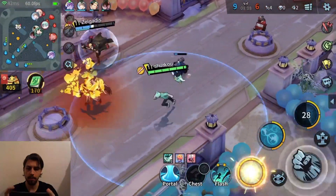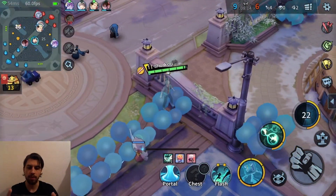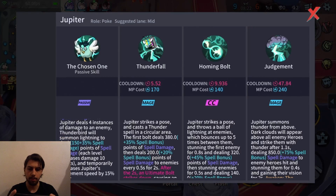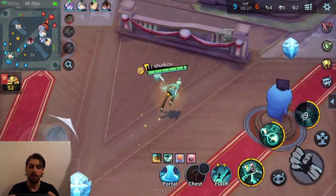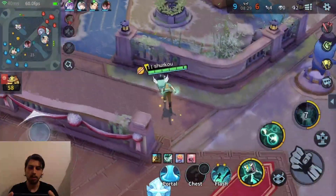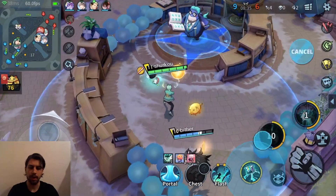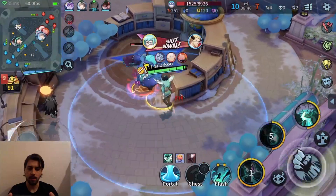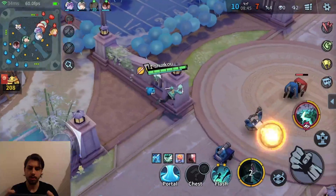His auto attacks do a lot of damage too. Let me read his passive real quick — 'The Chosen One imbues Jupiter's normal attacks with spell damage.' So basically you deal bonus damage on auto attacks. You need to auto attack — don't just spam your abilities and stand there like a clueless boy. Auto attack the enemies, you do a ton of damage with them.